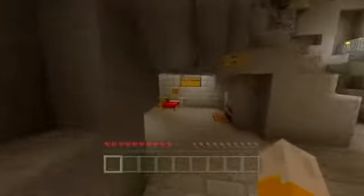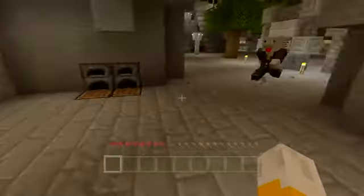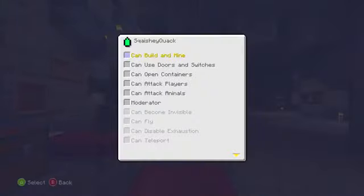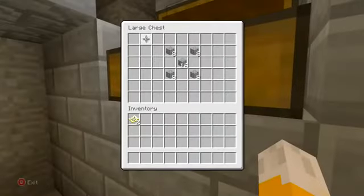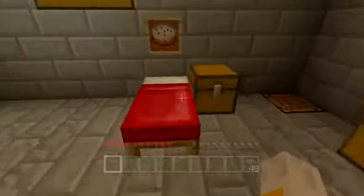I think this is our starter cave here. This looks like your bed with the seeds, and this will be my one down here. We can set our spawn and have our first ever night's sleep. I can't sleep — oh, I don't think you have permission. There you go — you have permission to sleep now, Squashy. I grant you permission to sleep. I also see there's a weird hole — let's see if there are any secrets.